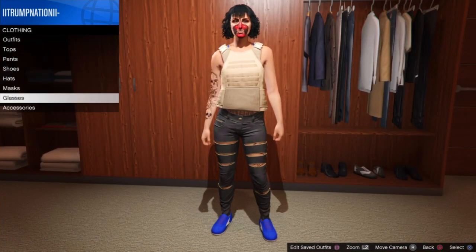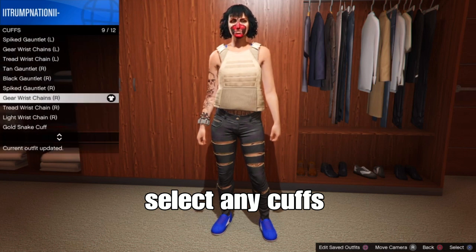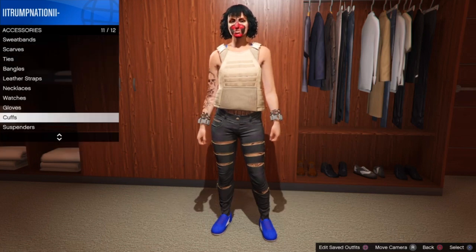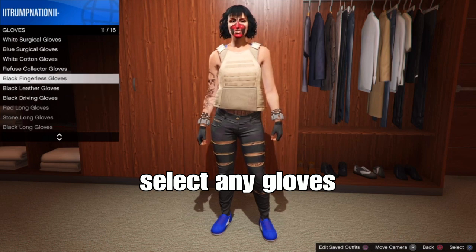Remember, go to accessories first. Go down to cuffs and select any type of cuffs for your outfit. For me, I'm going to select the girl wrist chain cuffs with the left and right arm. Then I'm going to select a pair of gloves for the outfit as well — I'll go with the black fingerless gloves.